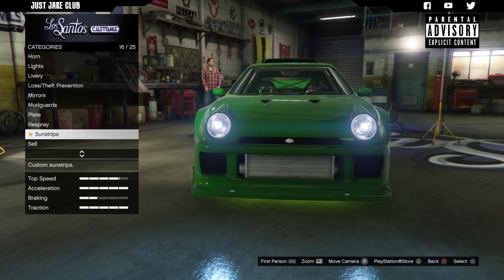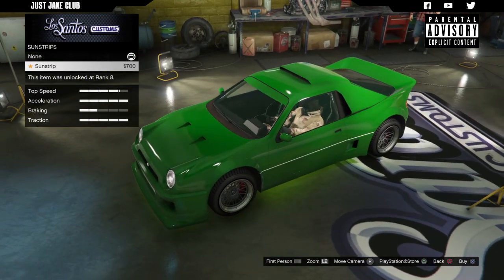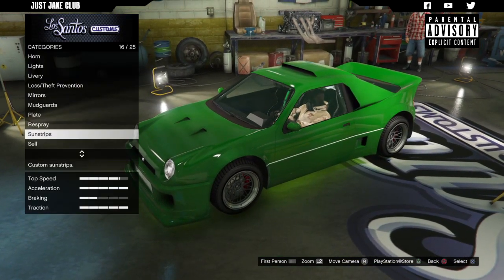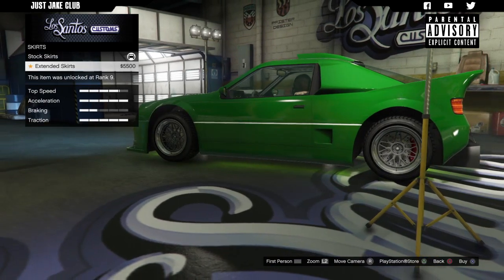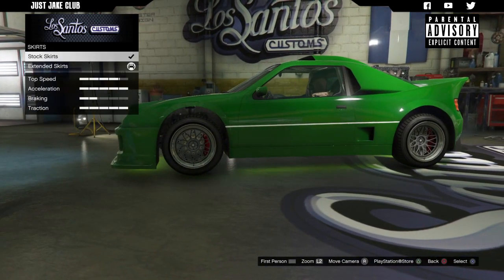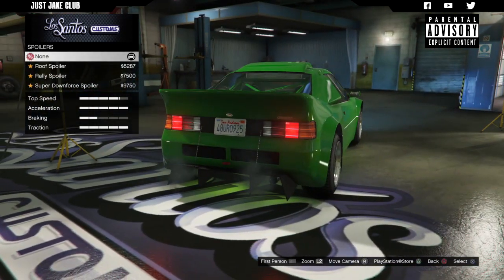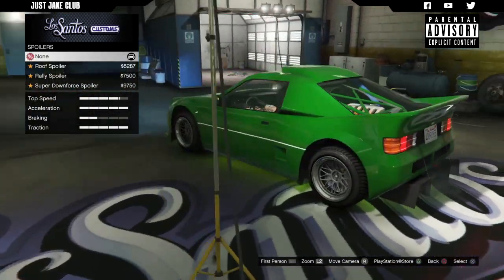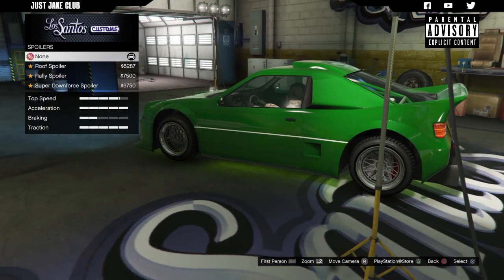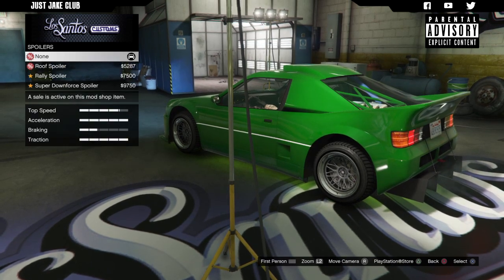Next we've got the sun strip — I'm not digging it, so I'm going to leave it off. Then we've got side skirts — I'm going to get the extended skirts because they match the front bumper really nicely. Then we've got the spoiler. At the minute there's this crazy wing at the back already, and I think adding another spoiler on top would look a bit off.